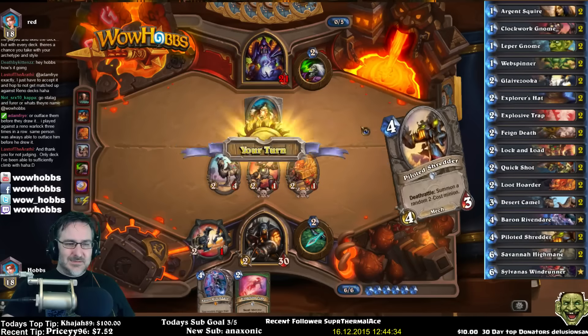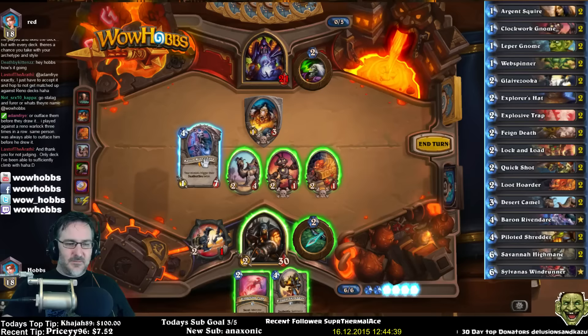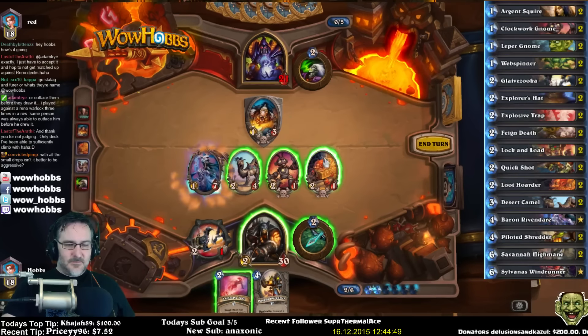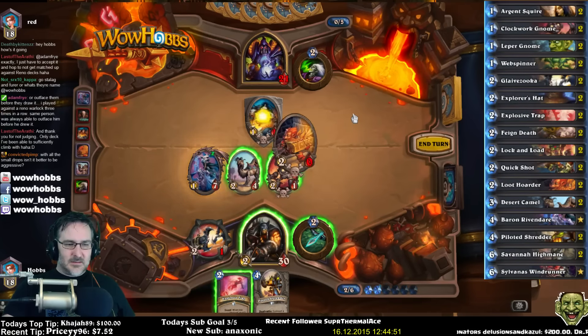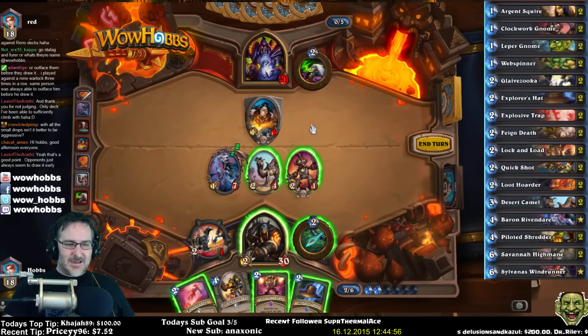This is good times. Deathrattles trigger twice - nice. So we're going to get it out first. Let's get the two cards first, see what happens. Lock and Load. Nice. Explorer's Hat.